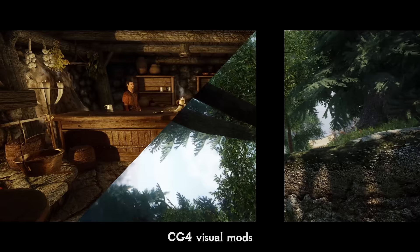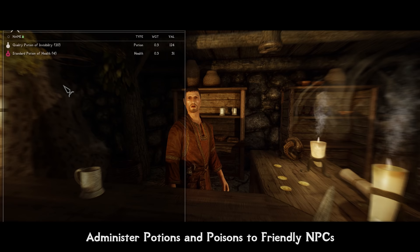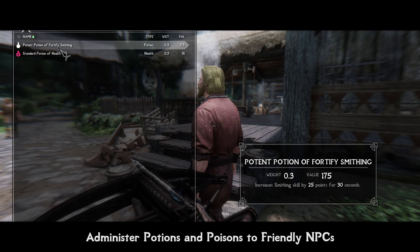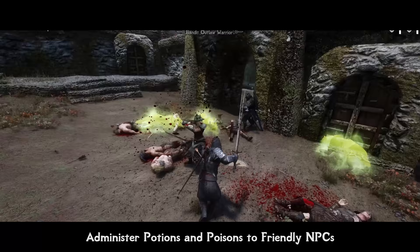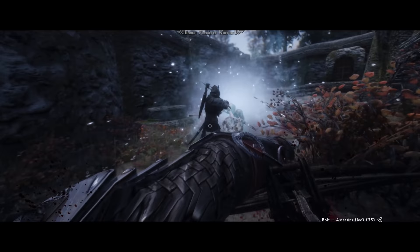Administer Potions and Poisons to Friendly NPCs is a simple mod which honestly should be base functionality in the game. It adds a toggleable ability to give a potion to a non-hostile NPC. This can serve both purely fun and roleplay, as well as combat purposes. Want to make that smith work better, heal someone, or just have fun and make an NPC disappear into invisibility? You can do it now. In combat, you can buff up your followers before or during the fight, heal their injuries, and raise their offensive and defensive attributes to turn them into real war machines.